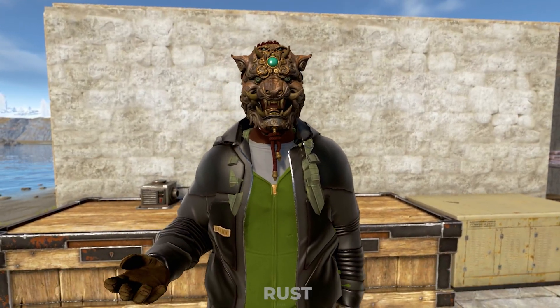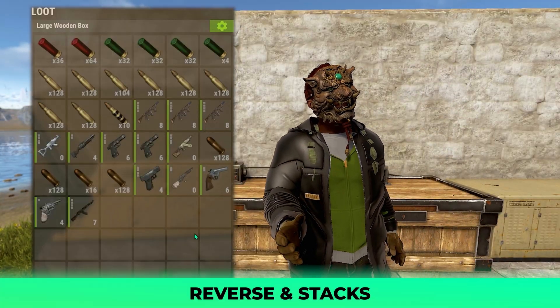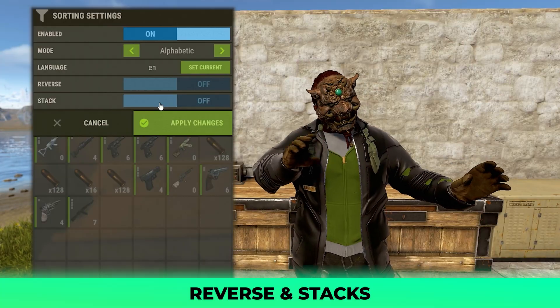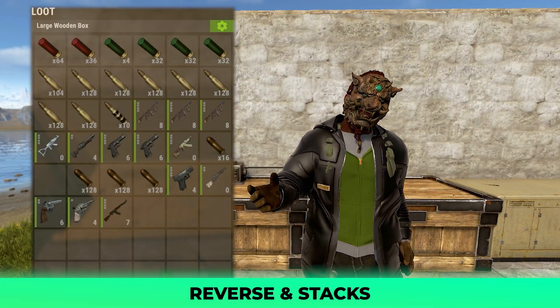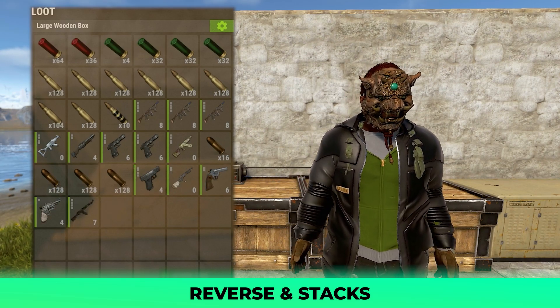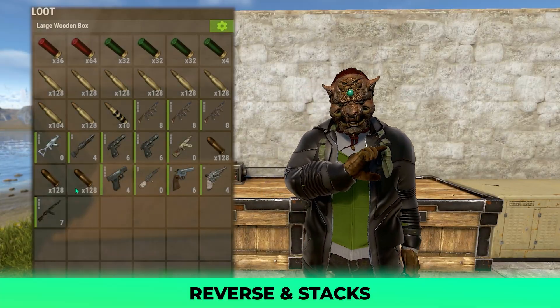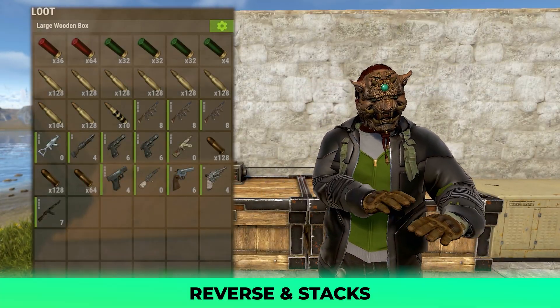The next two rows are straightforward but can be handy. Reverse simply means you can set the items to sort in an ascending or descending order based on the mode you set. As for stack, I personally love this. If you turn this setting on, your items will auto stack. This means if a player drags something like ammo into an open slot, and there's a matching ammo type not in a full stack, it will merge them together, creating more space within your box.